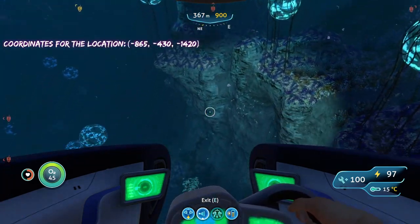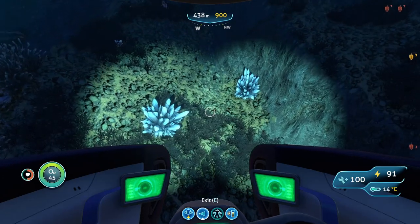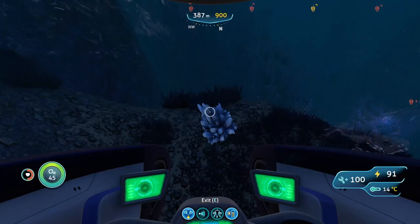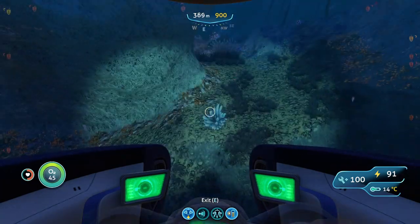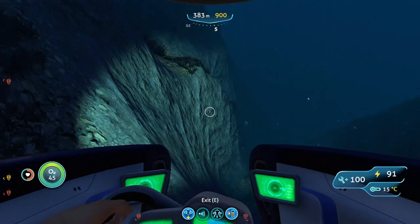Now that we're in the grand reef, we can start looking for our coarse deposits. We have one deposit here, and another one here, so we got two so far. We got a third deposit right here, and there is our fourth and last deposit right here. Let's go on to the next spot.